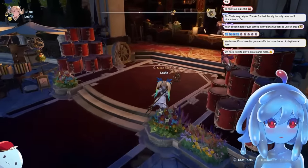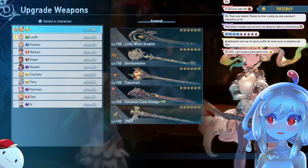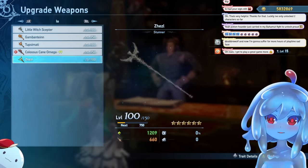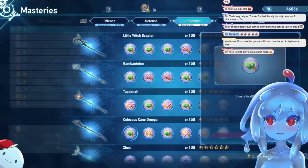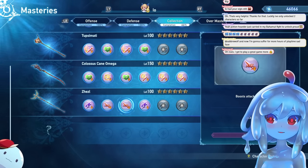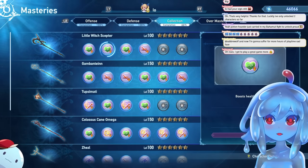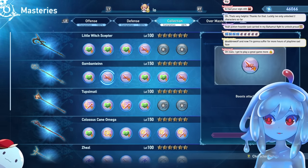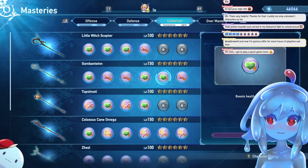Tip number seven: always level up all of the weapons because their passives apply. I bought all of the weapons on EO and these weapons have passives in your masteries right here. All of these passives are active after you unlock them with masteries — it doesn't matter if you're wielding the weapon or not. You will always have these, so always buy them because they're really cheap.